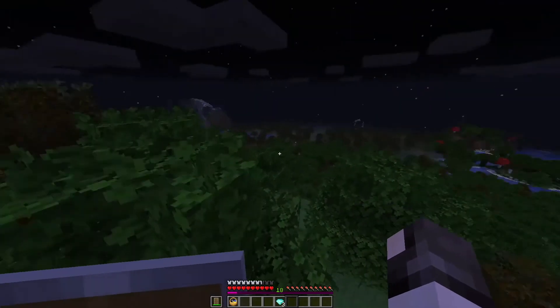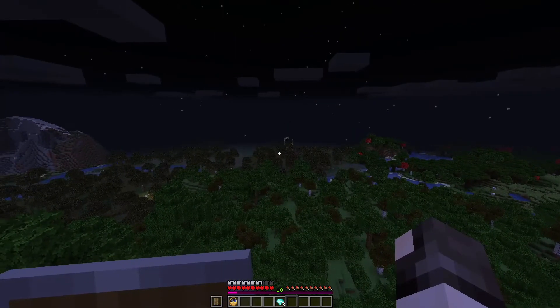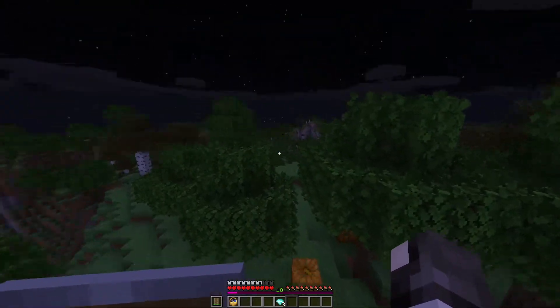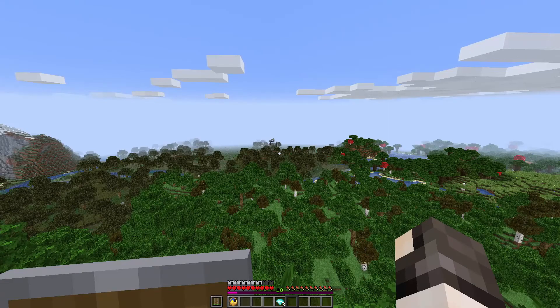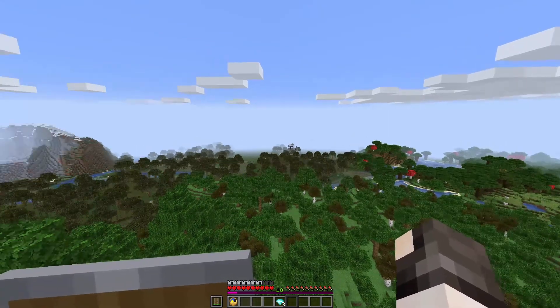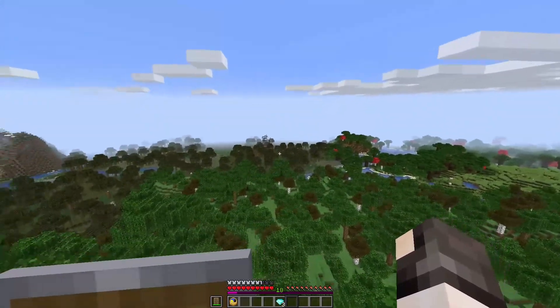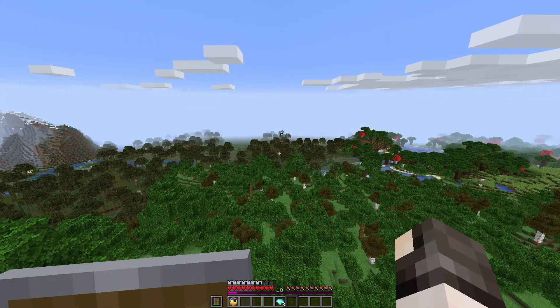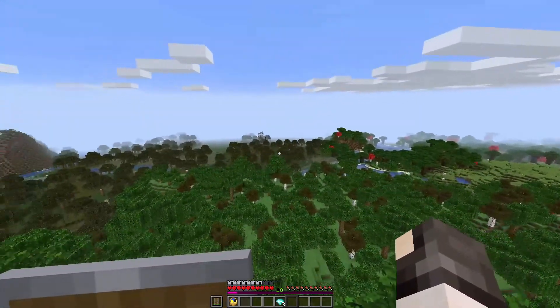The big boy nether portal — it's out in the distance as you can see. I'm back and it's day, but as you can see there is a big boy nether portal over there. Now I'm going to draw down the schematic for it on a piece of paper so I know what blocks go where exactly. I'm going to make a blueprint of it.